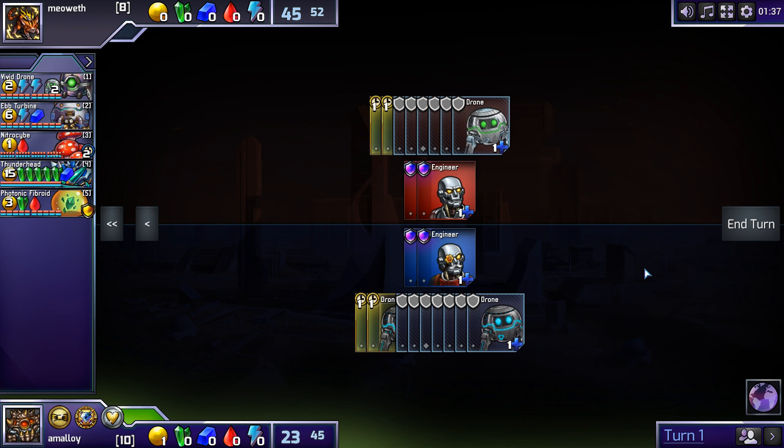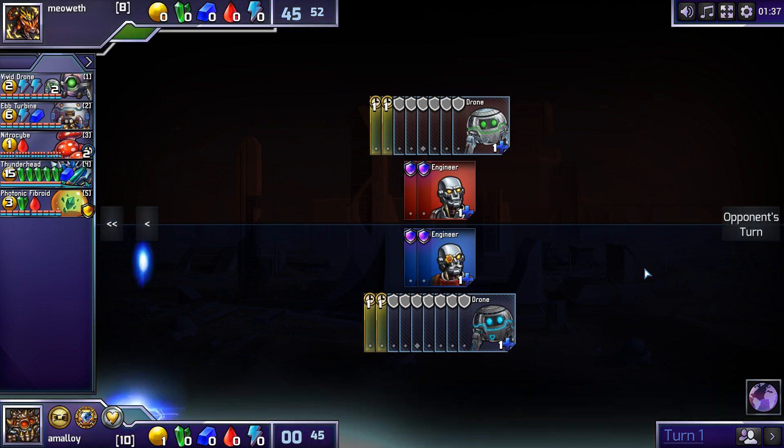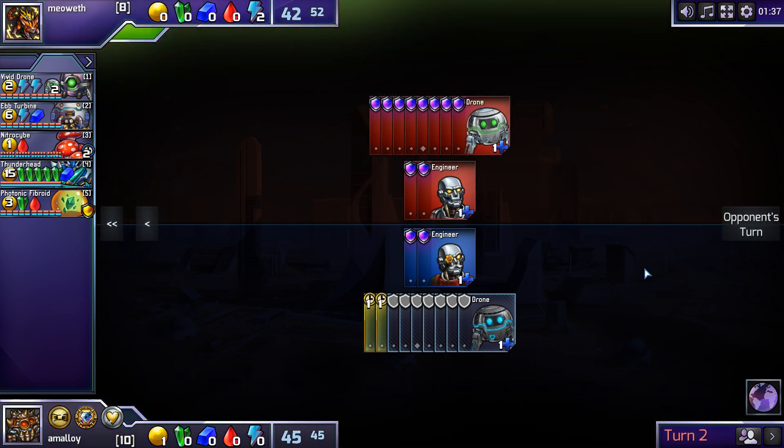And if you have red, don't you want green? That works well with Thunderhead. I think the bigger question is how much econ are you going to get - 15 or 16 maybe? With no real absorbers and a mild defender like fibroid? You've got ebb to sell your drones back, so you get a brief spike in stuff.